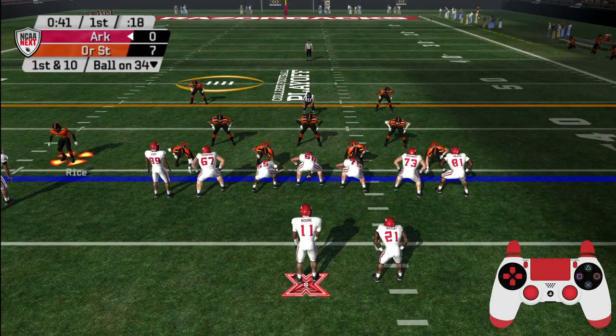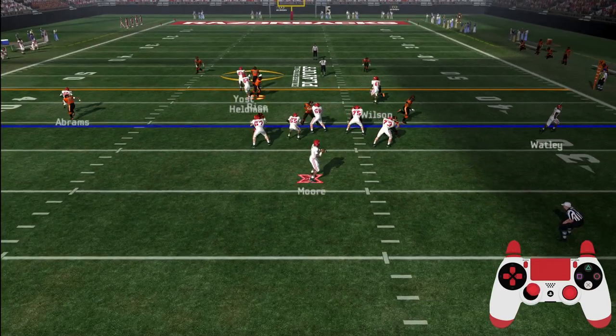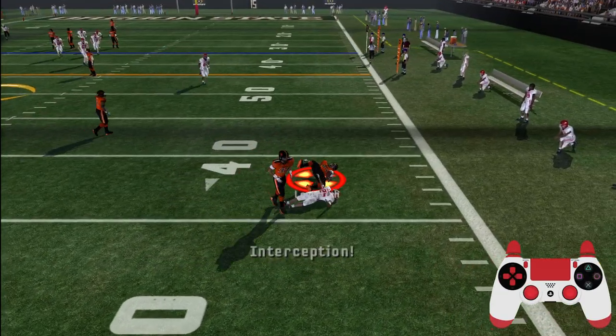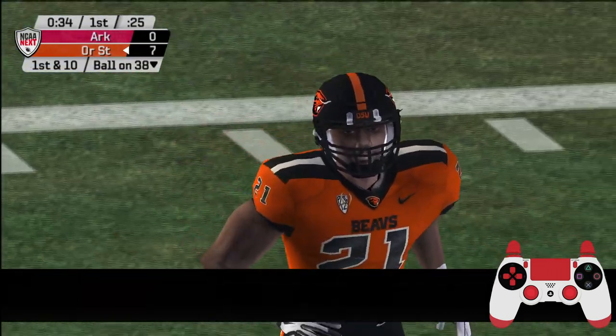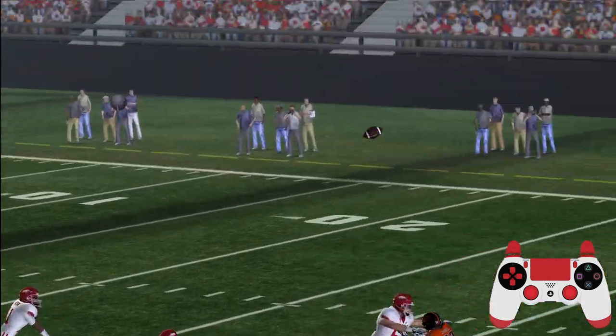He drops back to pass, steps up, going left — picks it off! It's the safety who's in the right place at the right time. The quarterback has to know where the safety is when he makes this kind of throw. Right here he's just trying to force something that wasn't there.